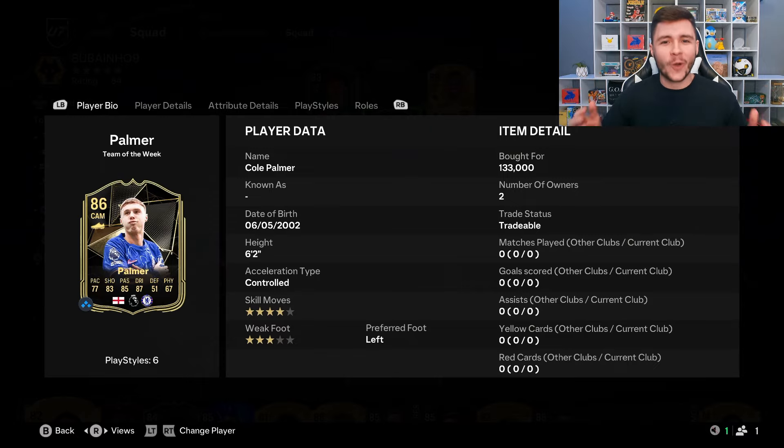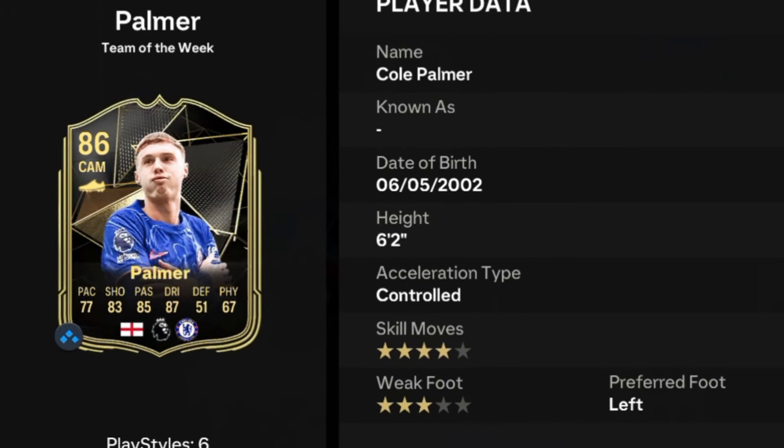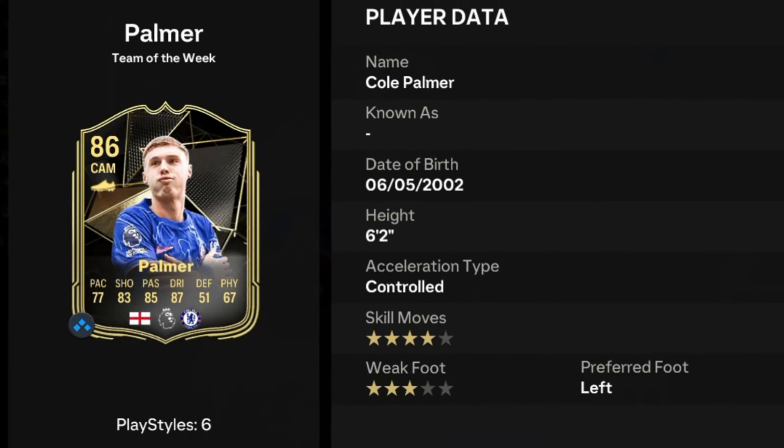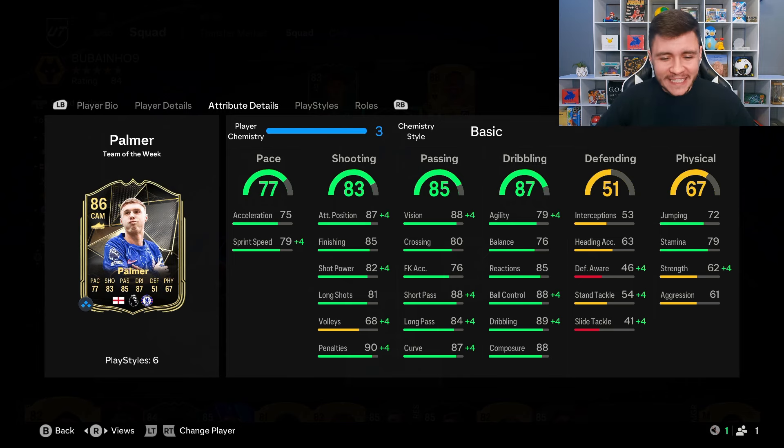Palmer is an 86-rated card with the controlled acceleration type, left footer, four-star skill moves and three-star weak foot. We do see a bit of versatility with the card — he can play center attacking mid, right mid, and right wing positions. Looking at his in-game stats in more detail, the card is pretty well-rounded from an attacking perspective, and the technical side looks absolutely incredible early on in FC25.